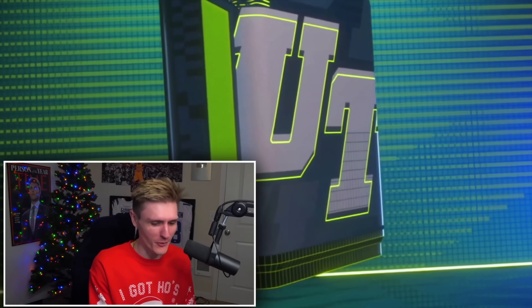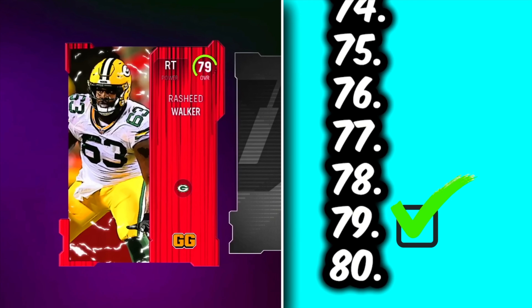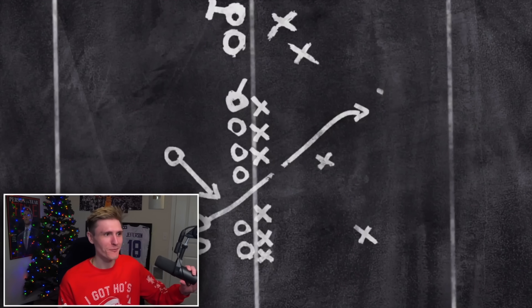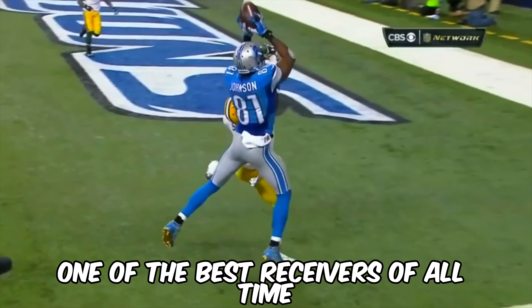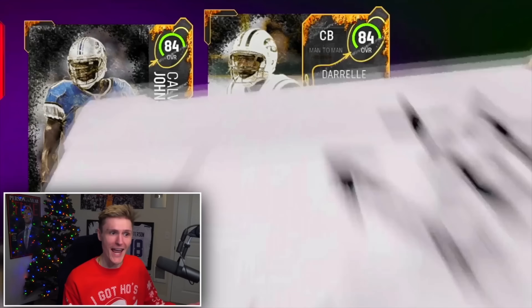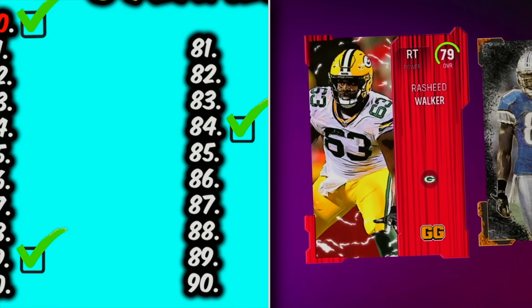Let's see if this All Madden boom pack can help us cross a number of guys off the board. First one — such a beautiful animation. 79 overall. All Madden player. Can we get a 94 in the first pack? Calvin Johnson, one of the best receivers of all time. And 84 Darrell Rivas. So we get an 84 and a 79 already crossed off.